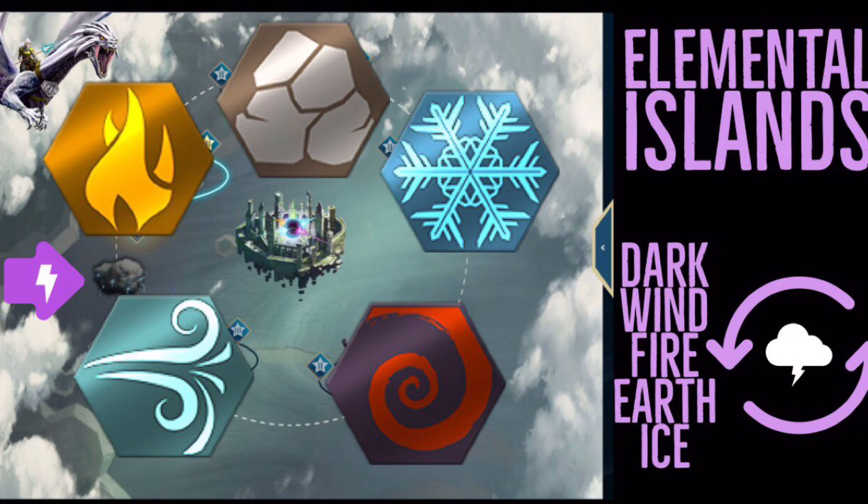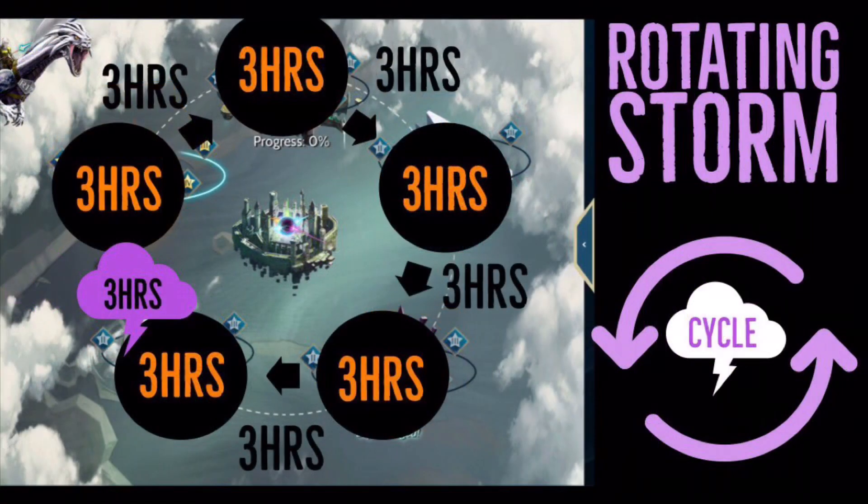This event is made up of seven different things. Number one, you have your five different elements: dark, ice, earth, fire, and wind. Then there's a storm that passes over each of these islands. And in the center you have what they call the secret island — it's covered up in a cloud that prevents you from seeing or accessing it. To access it you will have to finish every island, meaning you have to unlock each and every island at least one time.